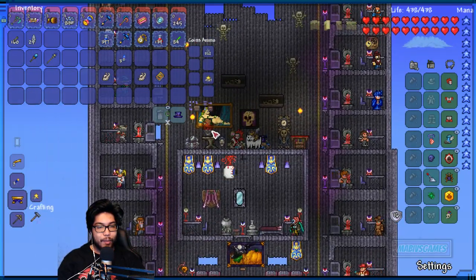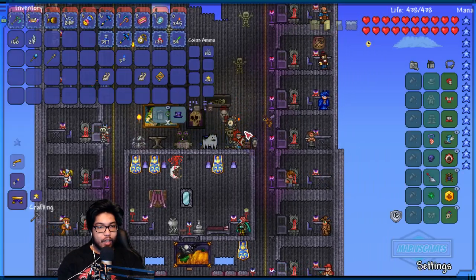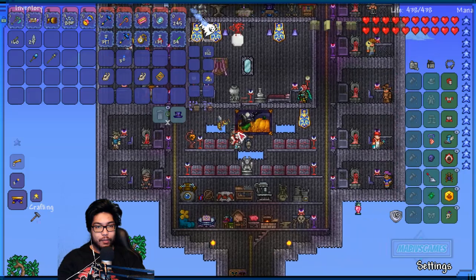So you can't put the vase here. Oh, can you put it on top of here? Hold on, I believe you can. You can't? Oh that sucks. Who wants the vase? I want to put this somewhere but I don't have any room.